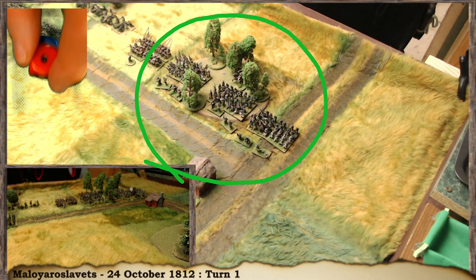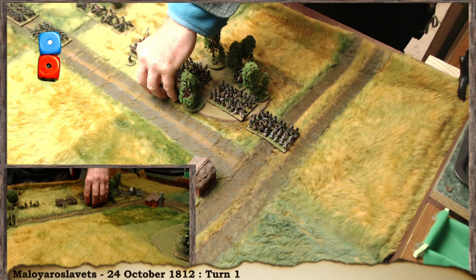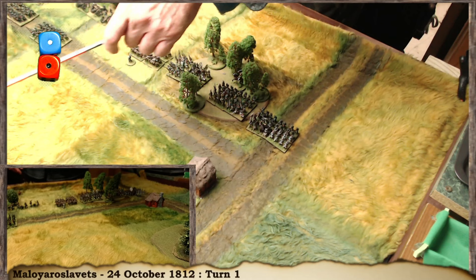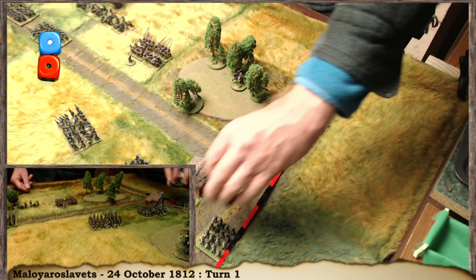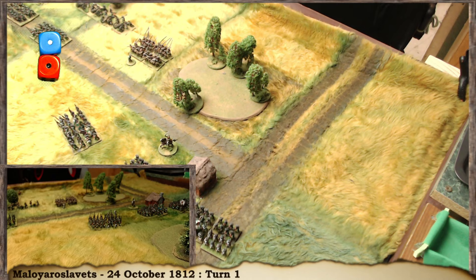The Russians have three momentum left. Moving the musketeers through the woods costs one for the force order plus one complication, leaving one momentum. Moving through difficult terrain doesn't slow them down but costs extra orders. I remove the skirmish screen models. The musketeer battalion wheels and moves up, staying within four base widths of the rest of the brigade to maintain formation cohesion.